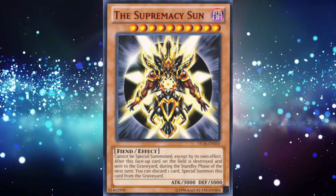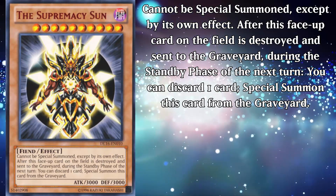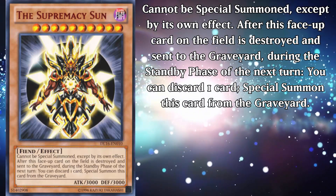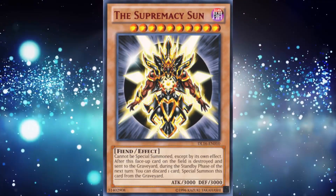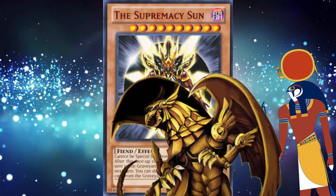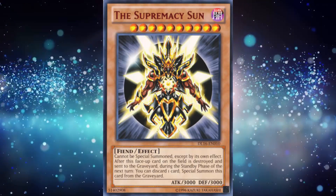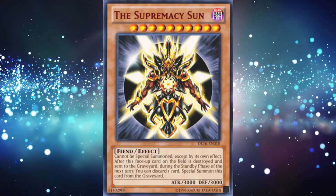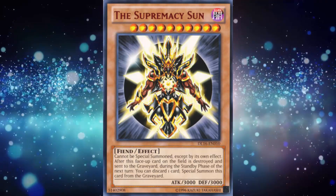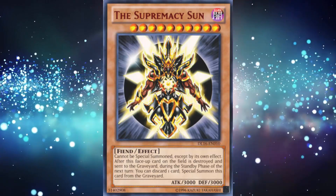The final card is the Supremacy Sun, a level 10 dark fiend monster with 3000 attack and defense. Cannot be special summoned except by its own effect. After this face-up card on the field is destroyed and sent to the graveyard, during the standby phase of the next turn, you can discard a card to special summon it from the graveyard. This card is inspired by the Egyptian god Ra — the actual god, not his dragon card form. I know it's weird that he's a dark fiend when he's, you know, the sun, but that's for plot-relevant reasons. Sun isn't what I'd call an amazing monster by any stretch, but like with all the planet cards, might have actually been kind of playable had they come out back in the era they were meant for. His revival effect is a cool reference to the idea of a sunset and sunrise, and his design is at least pretty solid. As far as final boss monsters go, he at least nails it in the visual department.